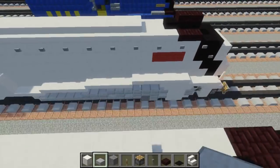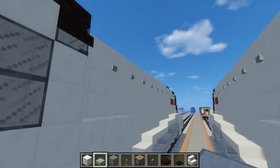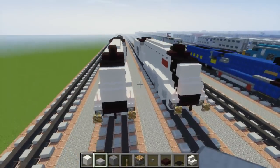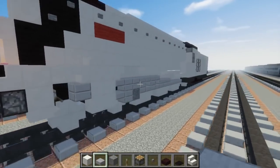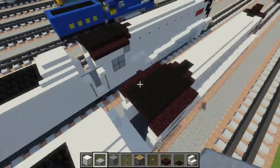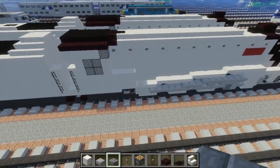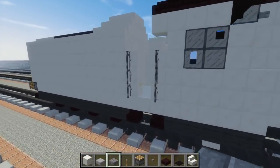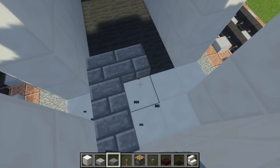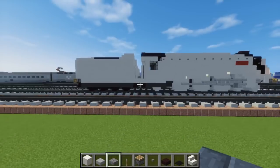I wonder if that's the entire piston — yeah, it looks like it. I thought it was going to be a lot harder, but it was not. The next thing we're going to work on — let's see what else we can do. Then go right here — you don't need to do this, but if you want to, just add a stone brick slab right here to connect the locomotive and the tender like so. And that's basically it on how to build Spencer from Thomas and Friends.